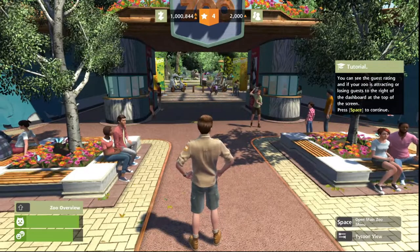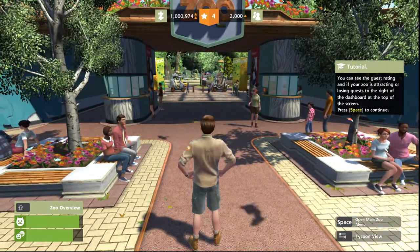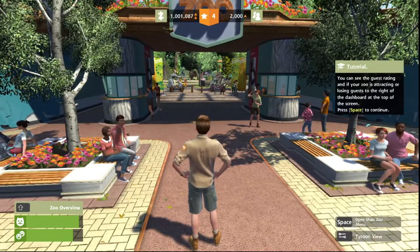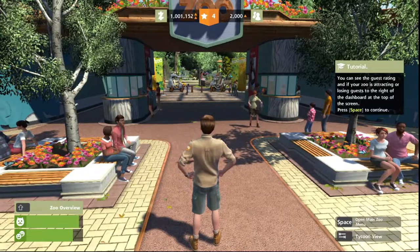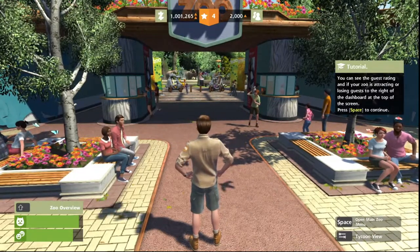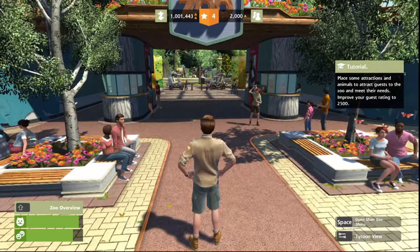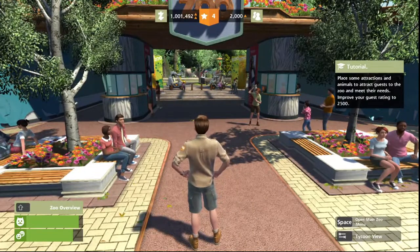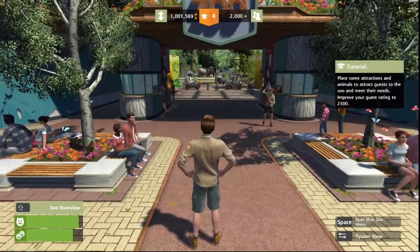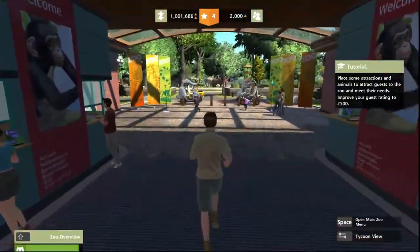You can see the guest rating and if your zoo is attracting or losing guests to the right of the dashboard at the top of the screen. Okay, so we're gaining guests — we've got 2,000 at the moment and a whole lot of money. Place some attractions and animals to attract guests to the zoo and meet their needs. Improve your guest rating to 2,500.